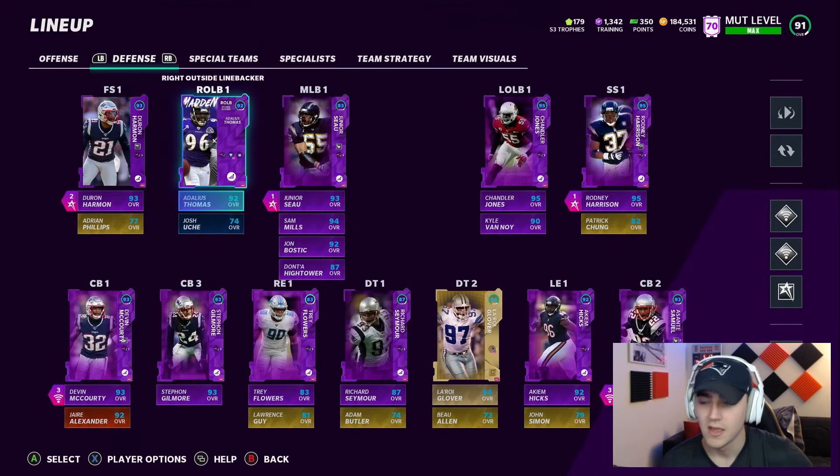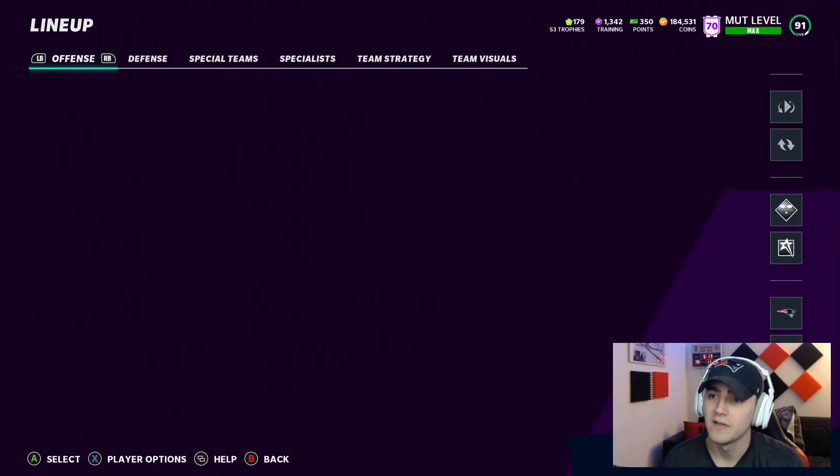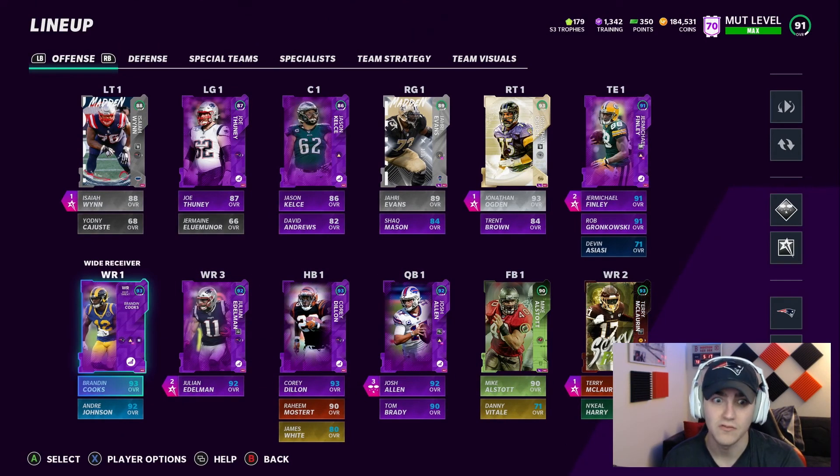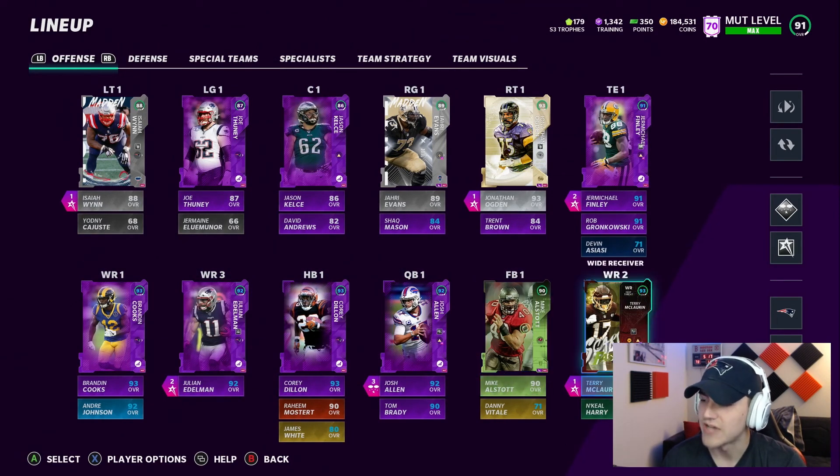Right now on the line I'm playing John Bostick, Chandler Jones, Richard Seymour, La'Roi Glover, Akeem Hicks, and Sam Mills. I'm going to replace Akeem Hicks with James Harrison and play James Harrison the way I play Chandler Jones — that will be really really good. On offense it will be finishing Josh Allen, and then we just got Chad Ochocinco yesterday, so Chad Ochocinco's new card will be replacing Terry McLaurin, and I'm super super excited about that.